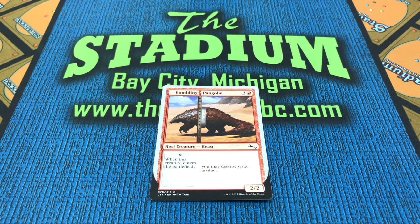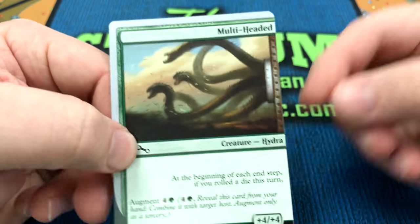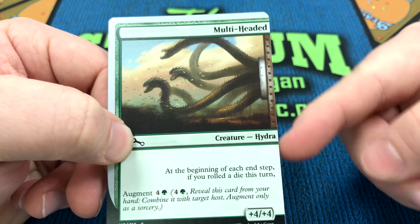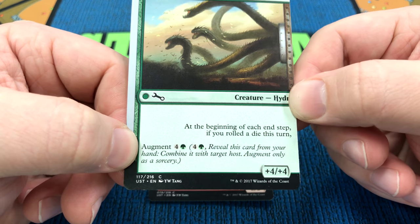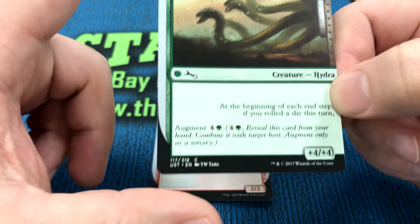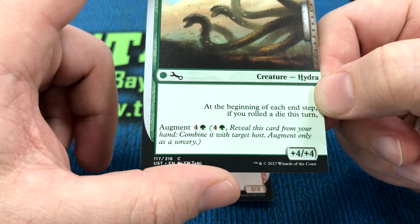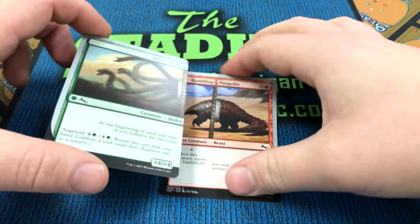But then later on, if you have one of these cards in your hand — a creature that also has this line right over to the edge and has the Augment ability — at any time that you could play a Sorcery, you can pay the mana cost for your Augment ability, reveal the card from your hand, and combine it with a Host card on the table.